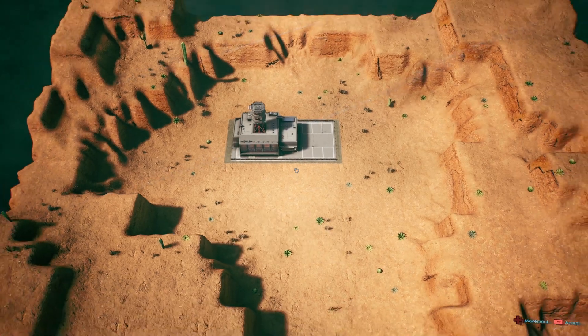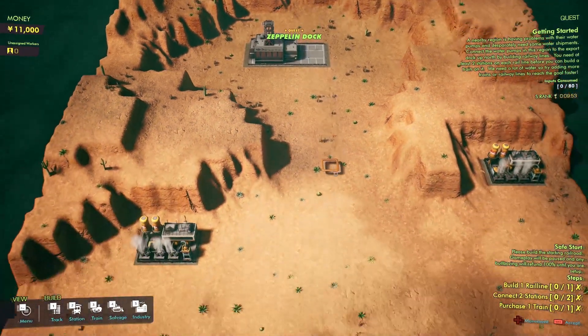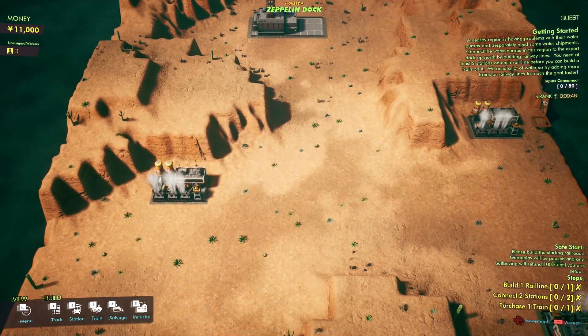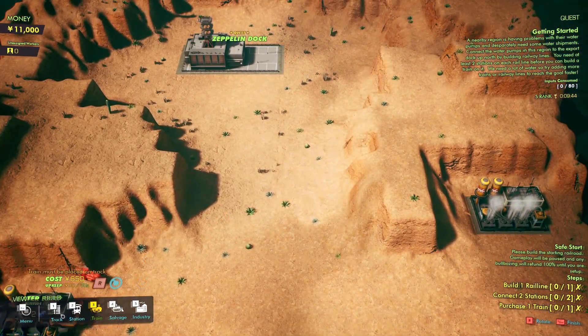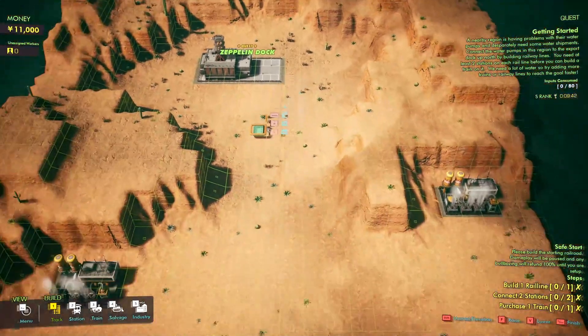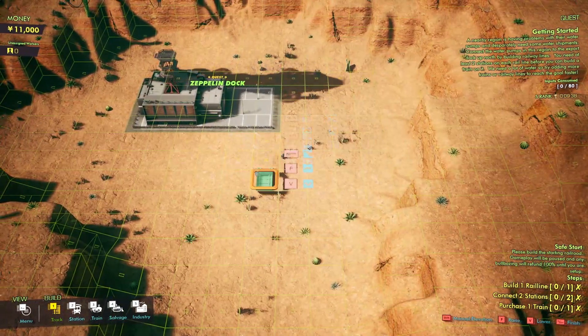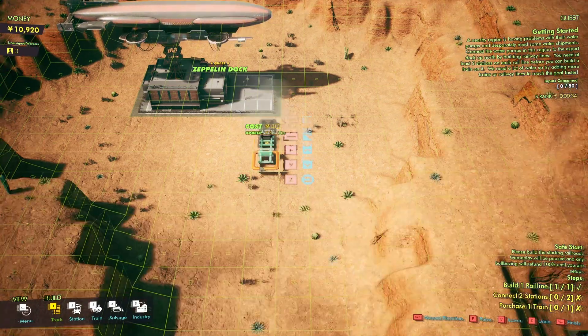First job — our first task will be to transport water via Zeppelin to a nearby colony that's having trouble. We have nine minutes to do it, so there's a little bit of a time pressure here. I've messed around with the game a little bit and it seems to play a little differently than most games — for example, we can only have one train per track. But that kind of makes it like a puzzle game; you just need to make sure you know how things connect.